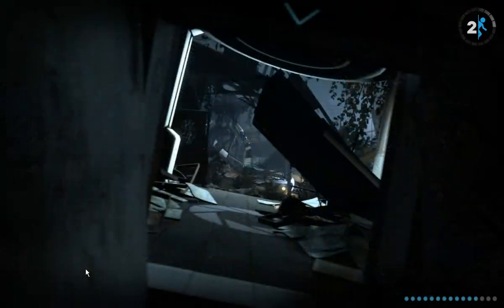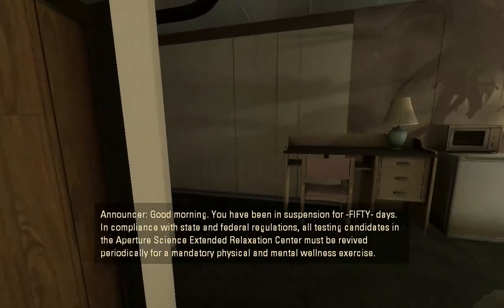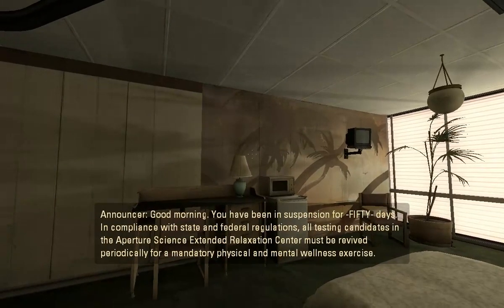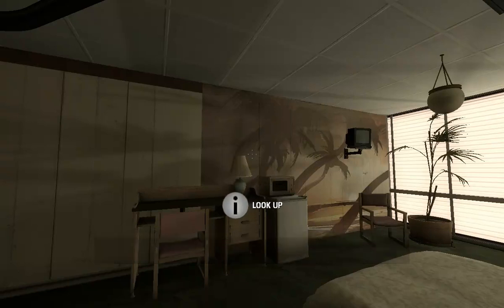Basically, Portal 2 is just more — more of everything — compared to the first game. The game opens with: 'Good morning, you have been in suspension for 15 days. In compliance with state and federal regulations, all testing candidates in the Aperture Science Extended Relaxation Center must be revived periodically for a mandatory physical and mental wellness exercise.' So this is like the really basic tutorial, just introducing the player to the controls, but also introducing you to the idea that you've been in suspended animation.